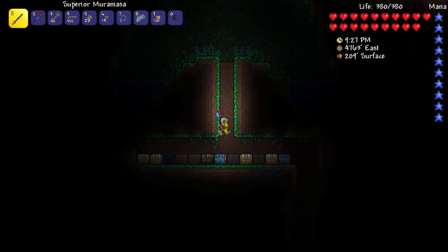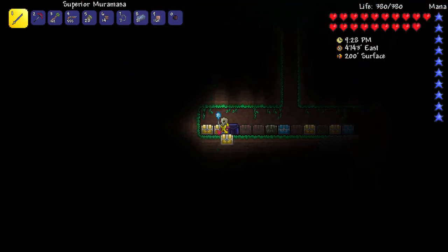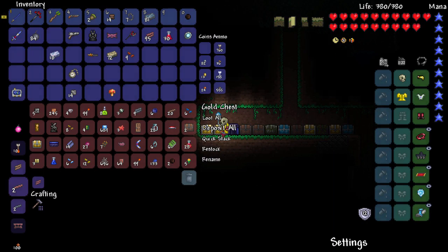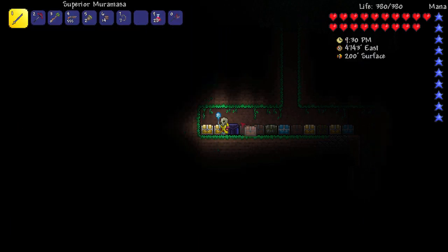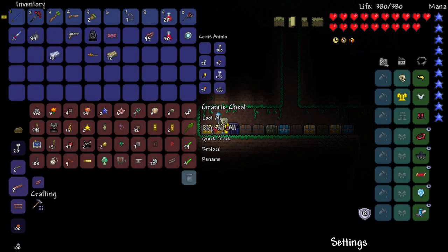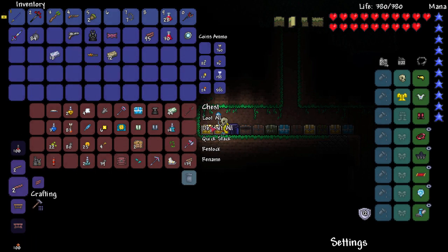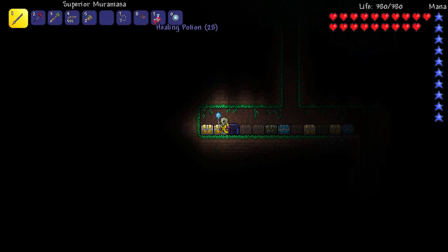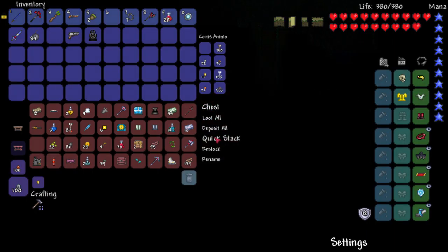I believe the Wall of Flesh is the boss we need to fight. Let me quickstack my inventory — I'm not great at emptying it every time. I need to keep things we actually need, so healing potions are good. We'll take those just in case. The magic mirror is definitely staying — that's our quick way of getting home, of course.